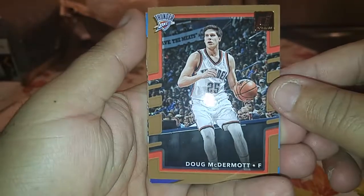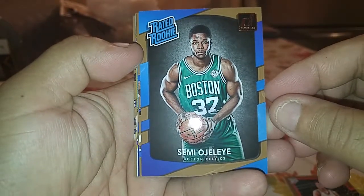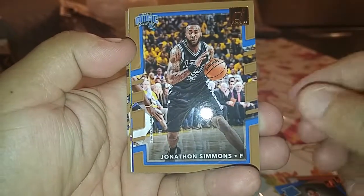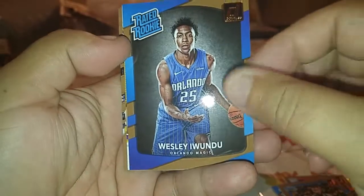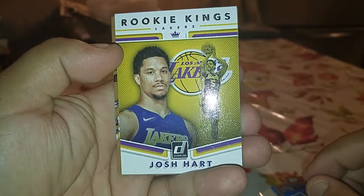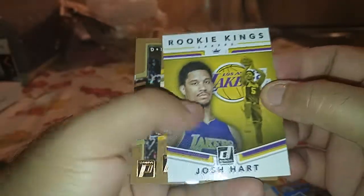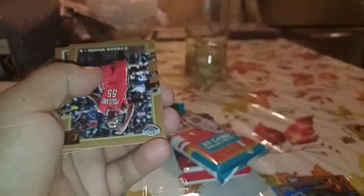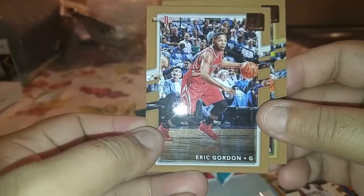Second pack here. We got Doug McDermott. Jonathan Simmons. Wesley — Edudo rookie, rated rookie Kings. Oh, Josh Hart — and it has that canvas feel to it, so that's a nice one, that's cool. Pat McCaw I guess, and then we got Iman Shumpert and Eddie Gordon.